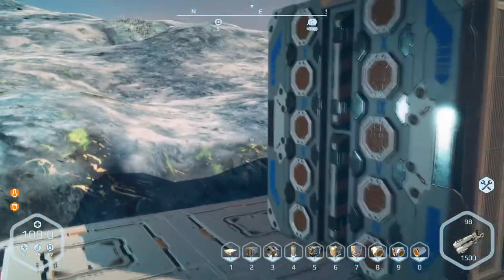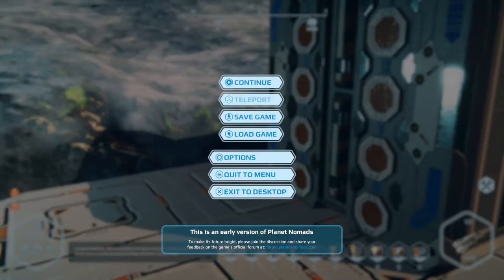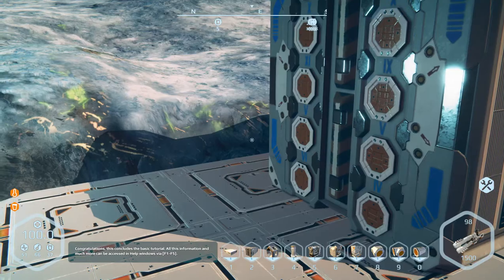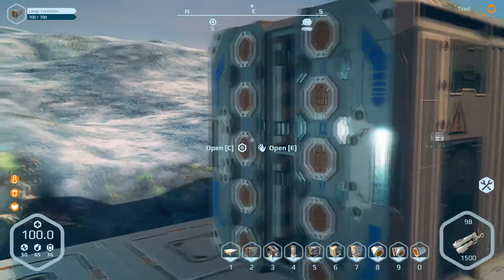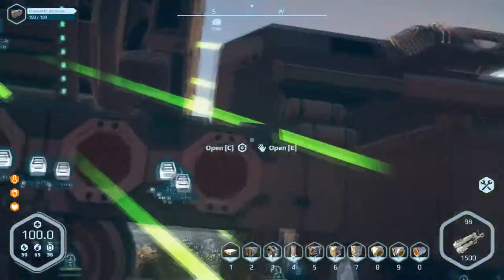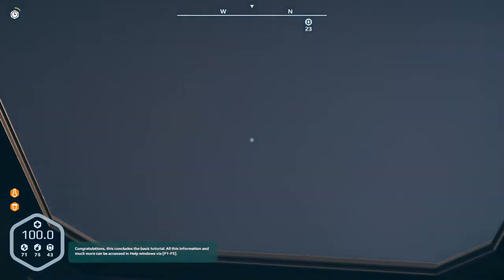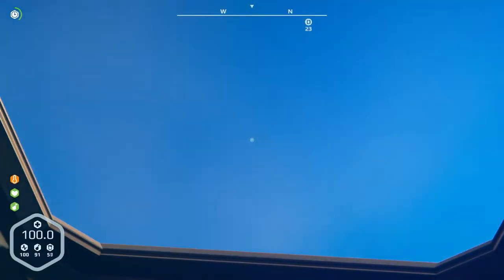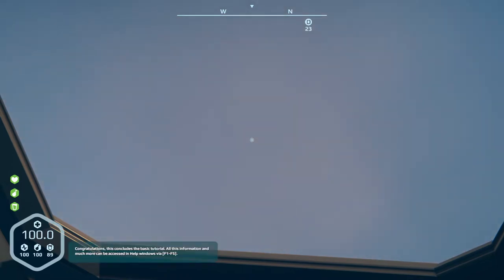Let's stick in the item dispenser. I'm becoming tired — energy is very low actually. Quickly just go into the stasis chamber to boost that up. 100 energy, 100 food, 89 hydration. That'll do for now.